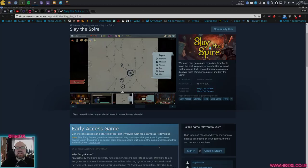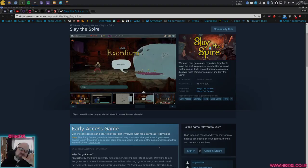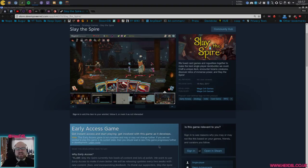Hey guys, how you doing? I'm HexDSL. Today we're looking at Slay the Spire, which is a game that's interesting because it takes an existing genre and just puts a little spin on it — just a little half spin — and you go, ooh, that's clever. Well, at least I did. Slay the Spire is by Megacrit Games, who provided me with my key for this.